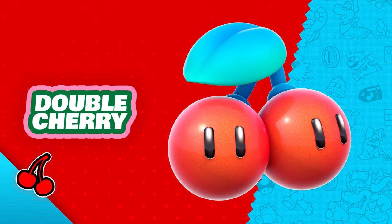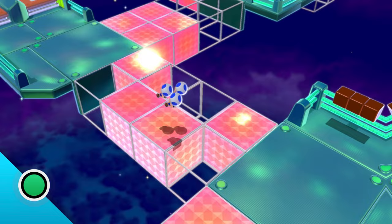Double Cherry — lickety-split. This power-up helps you divide and conquer. Duplicate your character up to five times. There is power in numbers, so the more the merrier, right?